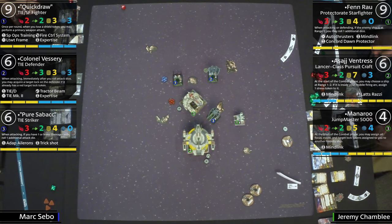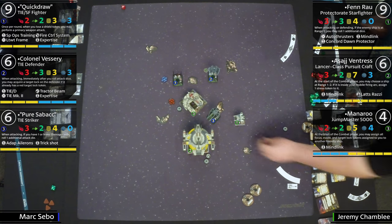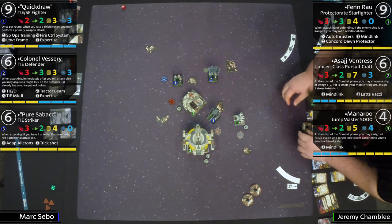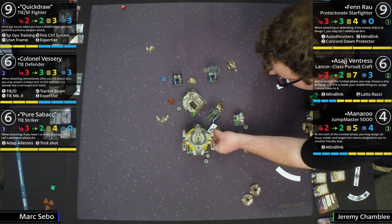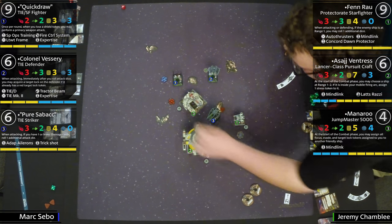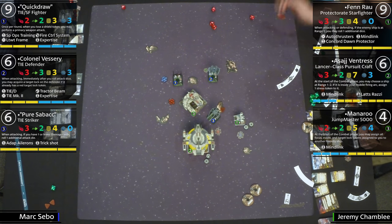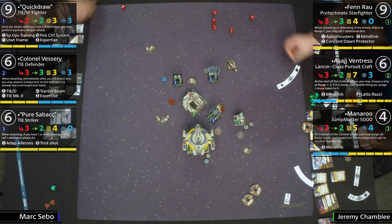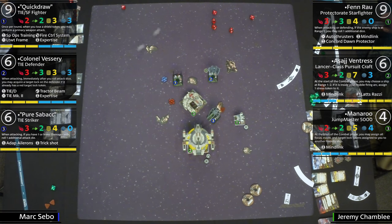If he had stayed where he was, that would have been a bump and Fenn Rau would have had no shots. Crazy. Jeremy is target locking — Sabacc is not going to have a good day. Fenn Rau is going to be rolling a lot of dice. Jeremy is checking range and giving a stress to Pure Sabacc. Five-die attack incoming — target locking, rerolling, focusing. Five hits! This could be the end of Sabacc. And Sabacc barrel rolled, so no focus token. Your god has left you. It's gone — welcome to Maneuver City.